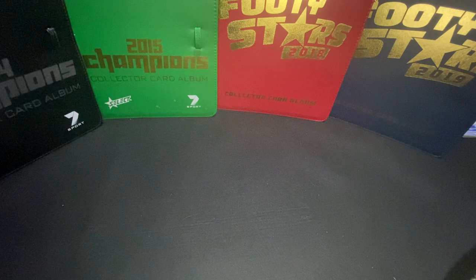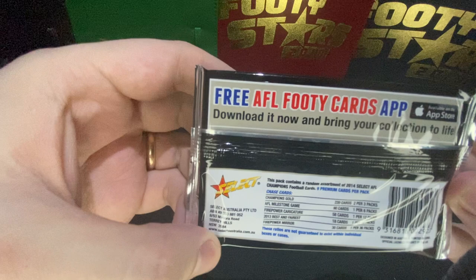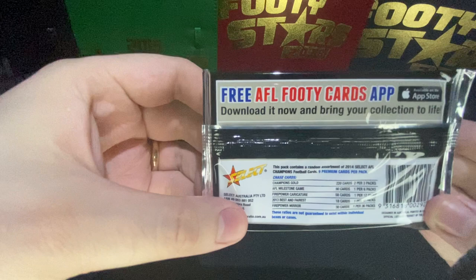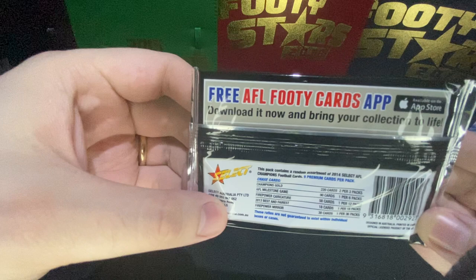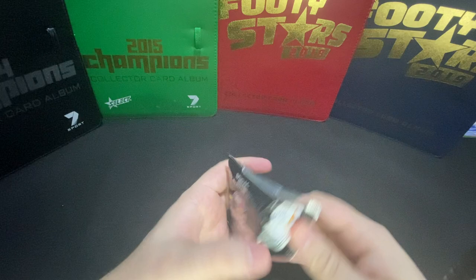So before we open these up, let's have a look at the rarity of these ones. We've got the Champions Gold - they're like the reverse ones, the premium cards for each of the base set. Then you've got the Milestone Games, the Firepower Characters, the Best and Fairest, and then the Firepower Mirror. So we're hoping to get one of those mirrors today if we can. But we'll take anything. Anyway, let's get started - let's open up and see how we do.